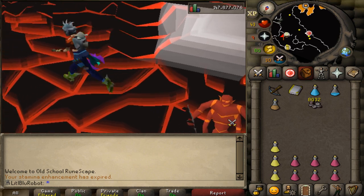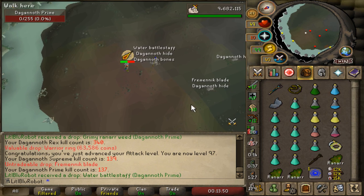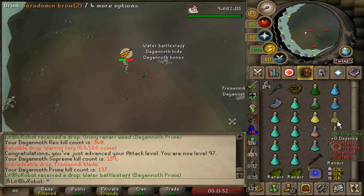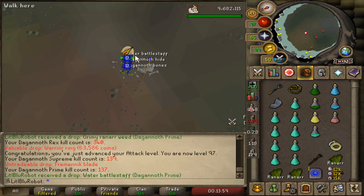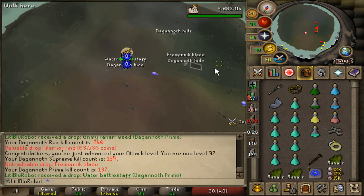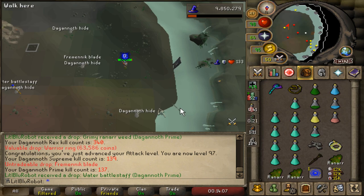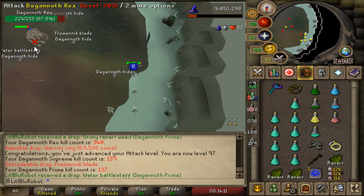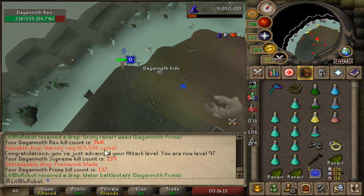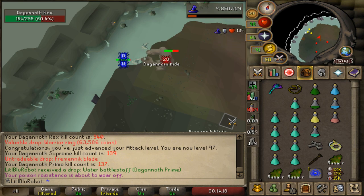No - never mind. For whatever reason my replay button hasn't been working, but I just got a warrior ring and a mud battlestaff. Sadly you don't get to see the actual drop. This has been like the most horrendous trip - I'm taking so much damage and my trident has like seven charges left in it. Oh yeah, and I got 97 attack as well! That was something that happened like the kill after the warrior ring. Hopefully it'll start recording properly now.